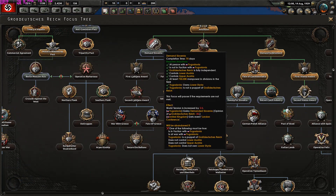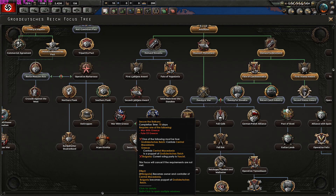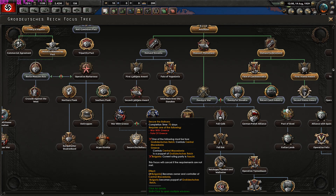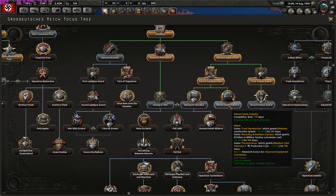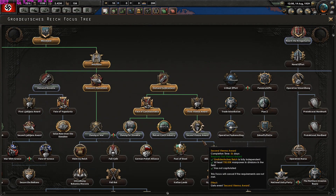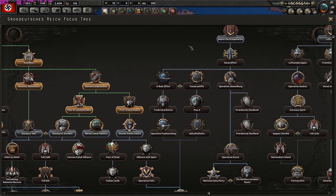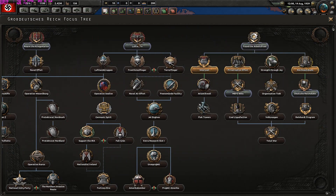There's a basic path of demanding Slavonia, fighting Greece, or going to war with Greece and securing the Balkans — you can even puppet Bulgaria. Then there's Danzig or War, Slovakia, the Czech industry retooled, the Second Vienna Award, the Alliance with Spain, the Pact of Steel, the Italian Lions, Operation Felix, and the Kriegsmarine buildup. The focus tree is really thorough, and there's also an industrial path to boost German industry.